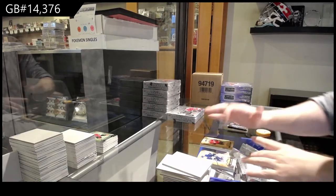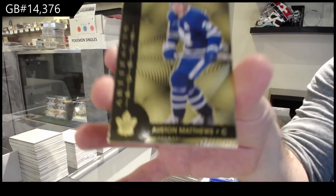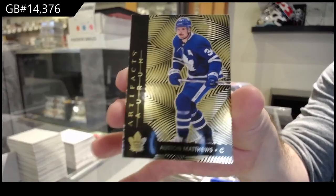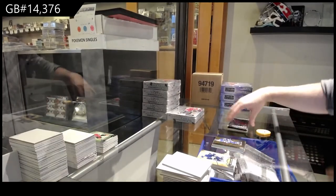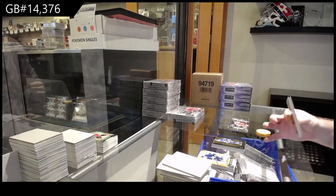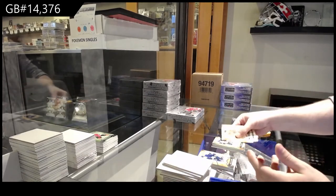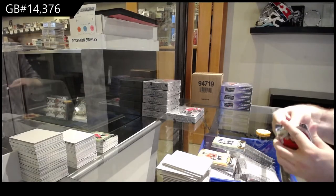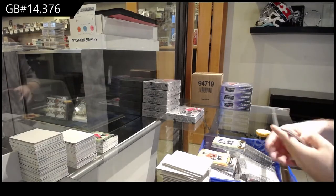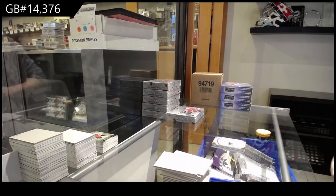For the Maple Leafs, Auston Matthews. $2.99 for the Blues, Ryan O'Reilly. And $2.99 for the Hawks, Lucas Carlson.